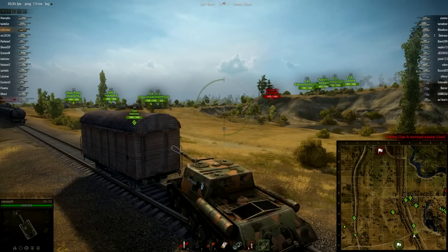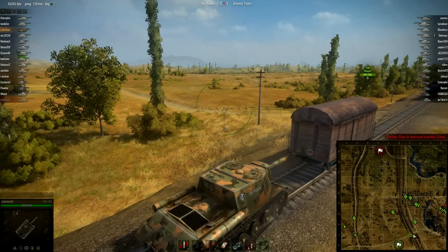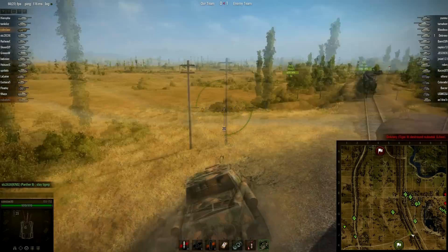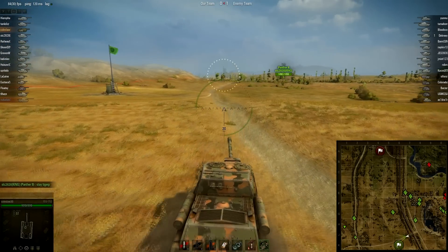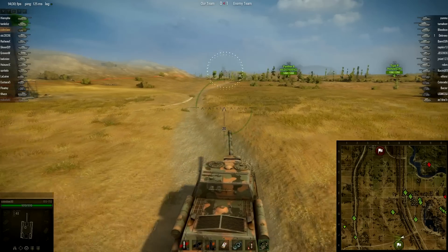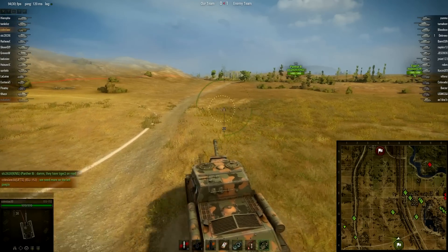A Tiger 2 getting destroyed by a low-health Tiger 2 - clearly pushing way too far up - and that other heavy tank falling back. That medium tank on the hill is not really in a good position and is probably going to get eliminated rather quickly. A heavy tank right on that little island area is trying his best to give fire support to the two medium tanks making the approach to the hill.